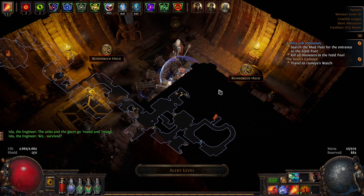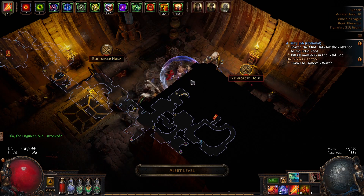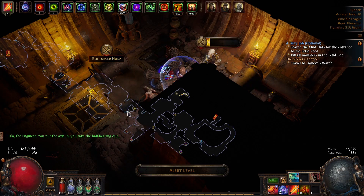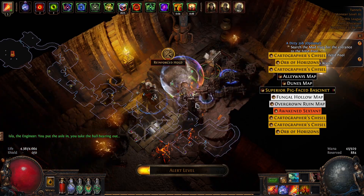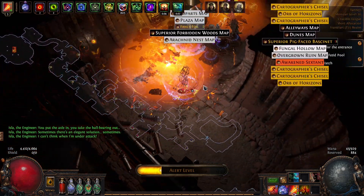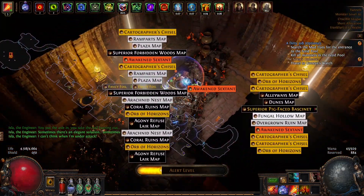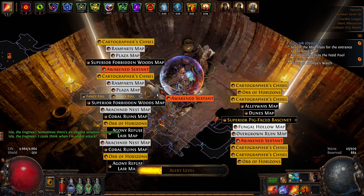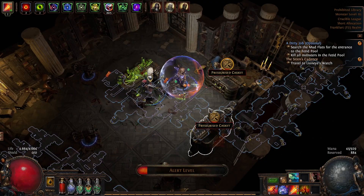Here we are in our first blueprint, and this is a map chest room. As you can see, two chests, and we've got Isla and Vindari with us, so the chest loot has a good chance to be doubled. No doubling up on the first one. We open the next one — it doubled, very nice. See you in the next room.